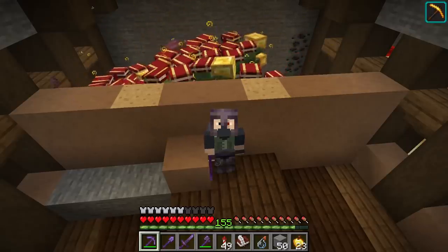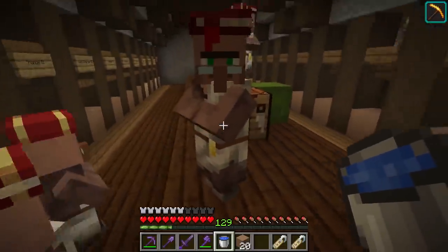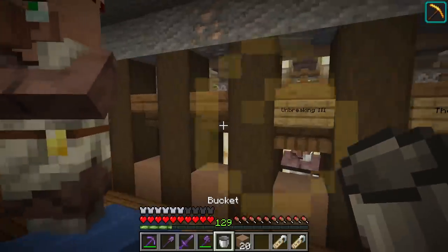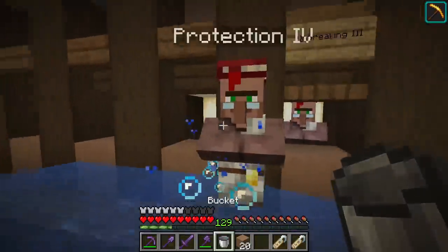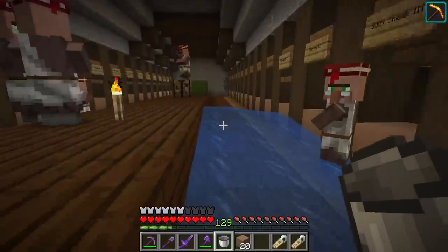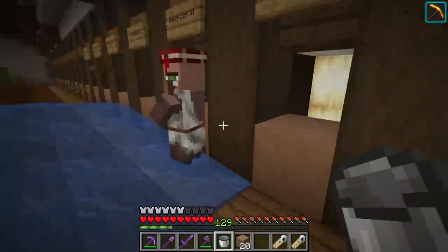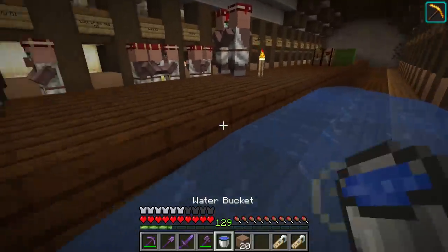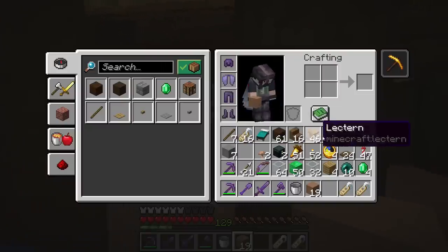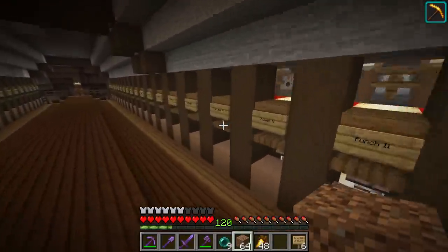They've got golden particles now which makes it a lot easier to see when they're done converting. You can talk to them to get them to follow you a little bit, and I use water to guide them. This is the most challenging part of the whole project — trying to get these guys into alphabetical order in their holding areas. We need that to happen, otherwise the shulker box with the enchanted books won't be in alphabetical order at the end. The villagers are cured five times now and we're just getting them into their places.